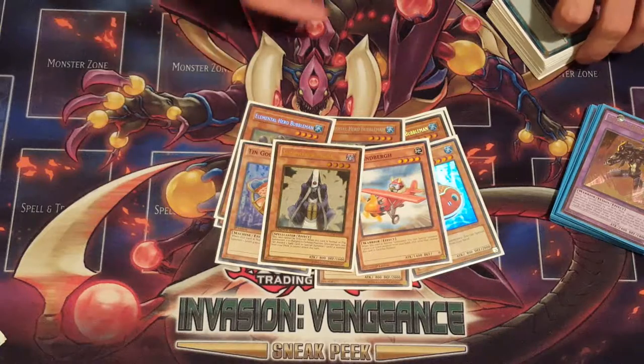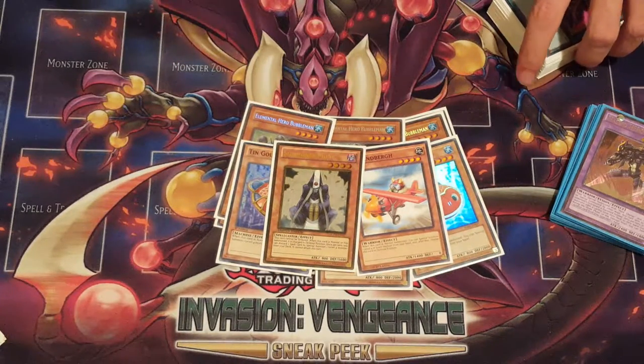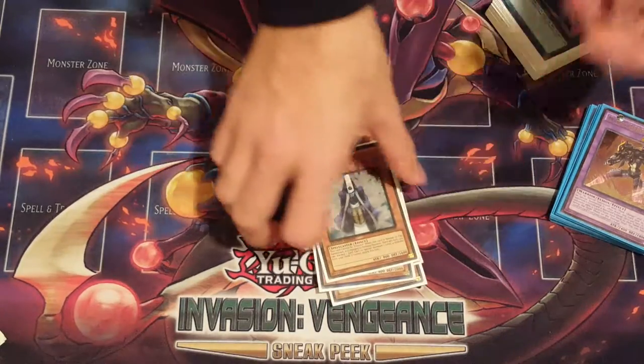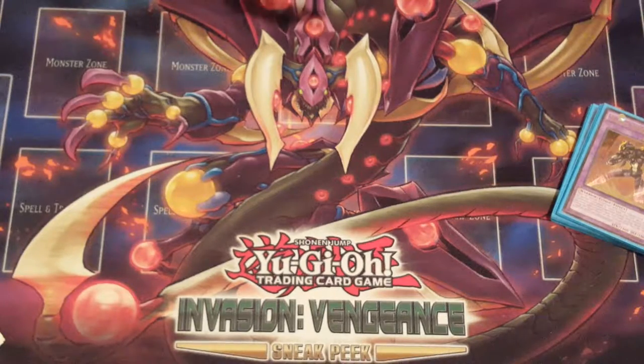But it's still necessary because in the end, him plus a Shadow Mist — he pulls Shadow Mist out of the deck — and it's better than Hero Lives. Those cards are just necessary evils of the deck, I suppose, because they just make boards that much stronger.